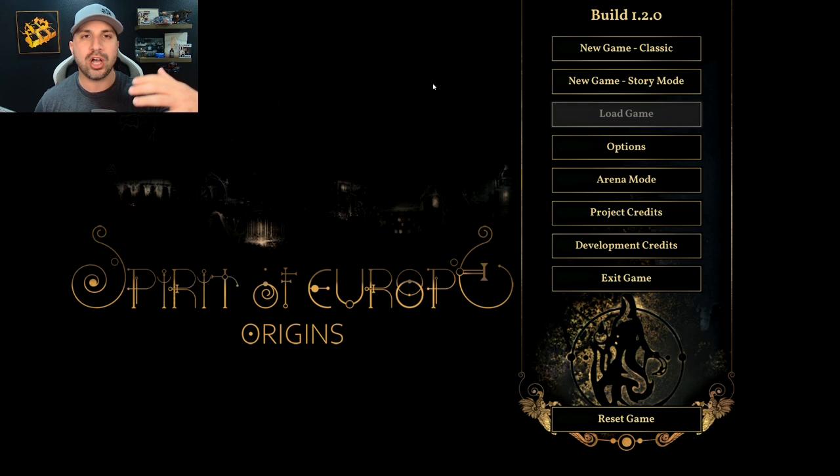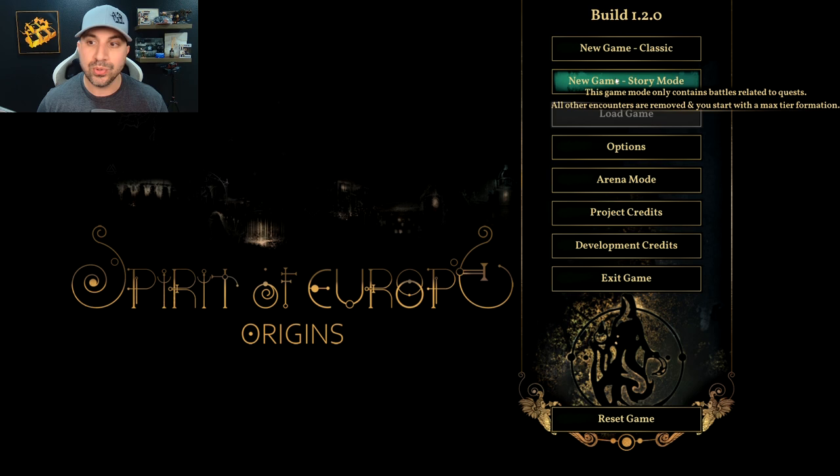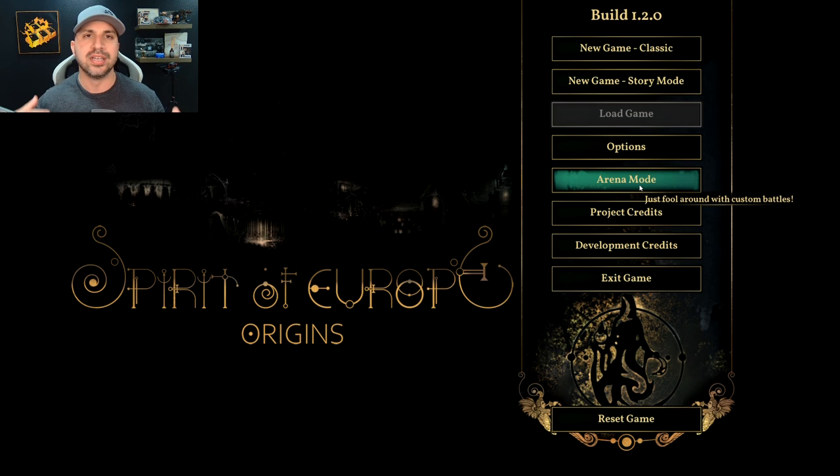For Spirit of Europe, we are going to do a full match — I want to show you this gameplay. In here you have New Game Classic, which would just be your standard campaign. You have New Game Story Mode, and this game mode only contains battles related to quests. And then you have Arena Mode, which is basically custom battles that you can set up yourself. That is what we're going to do for this video. But before we go to arena mode and those custom battles, let's start with the opening cinematic.